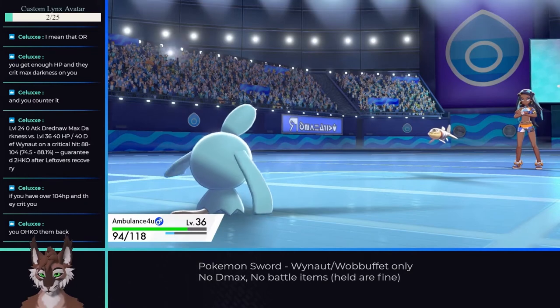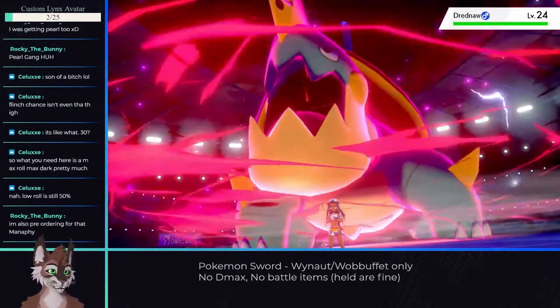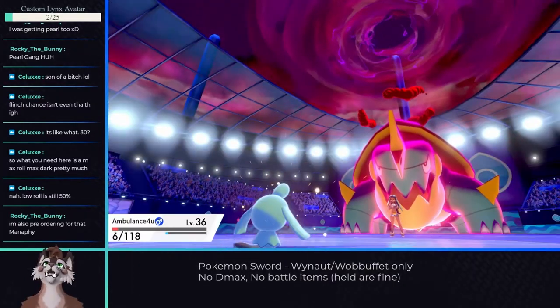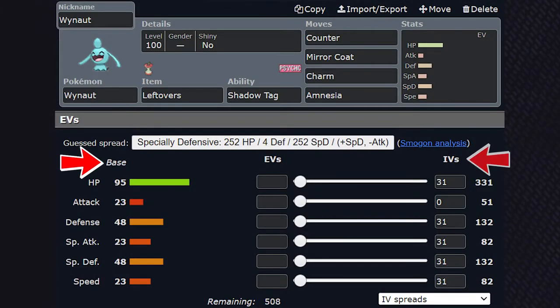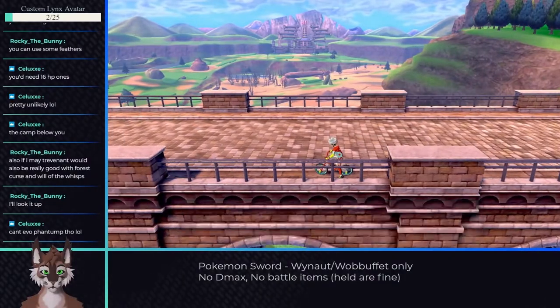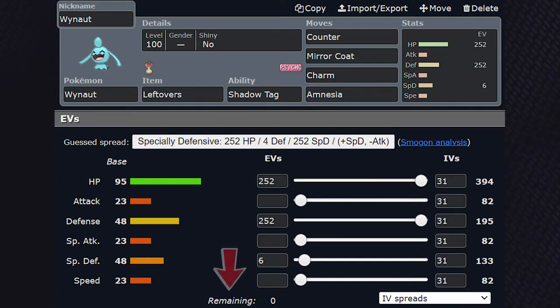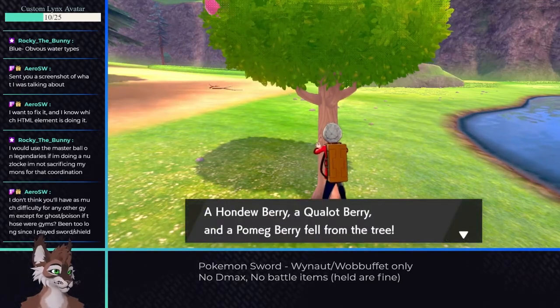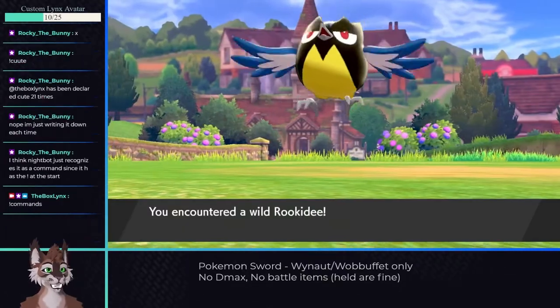Additionally, the Arrokuda will flinch with Bite frequently and has the potential to use Whirlpool, a trapping move that deals percentage-based HP damage. Taking Arrokuda down isn't the issue — it's that afterwards I have to deal with Drednaw in its Dynamax form, which knows Max Darkness that Wynaut is weak to. Since I felt a bit overleveled already, I turned to EV management. EVs — effort values — are earned by battling Pokemon, giving 1-3 points in a specific stat. Each Pokemon can only have a total of 510, with a cap per stat. Certain berries can remove 10 points each if you've maxed out.